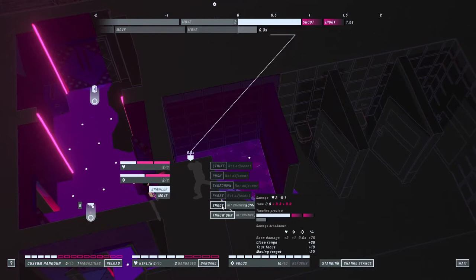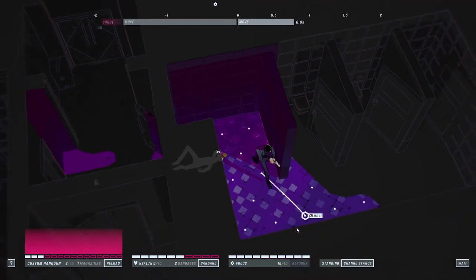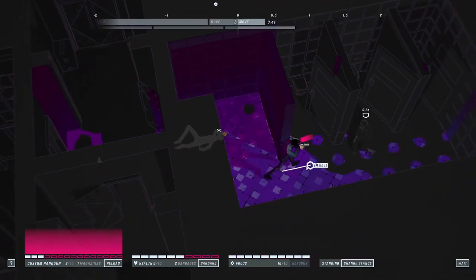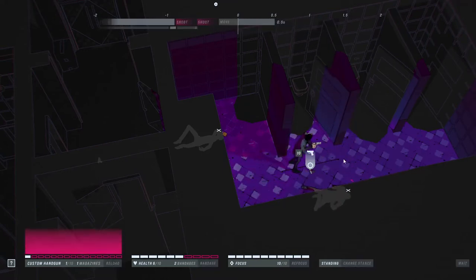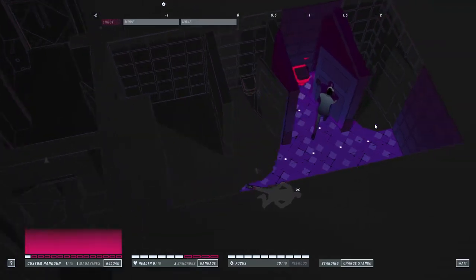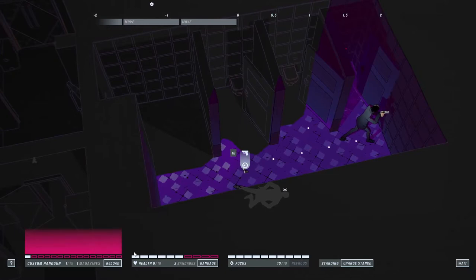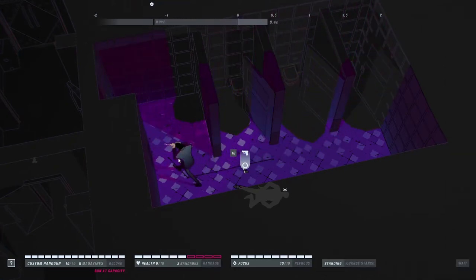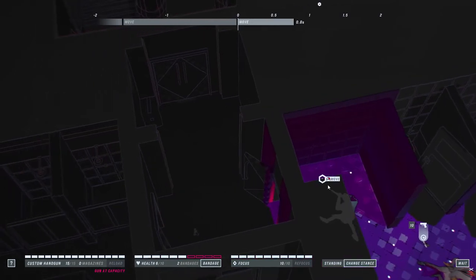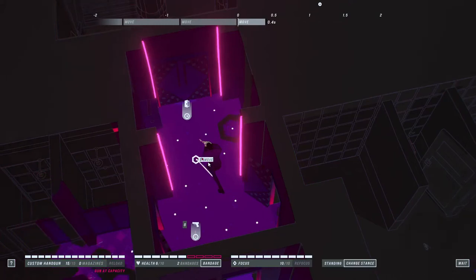There's a guy right there. We weren't close enough to do the parry straight away - we could have waited. Shoot straight away. There we go, he didn't spot us. Nothing in the toilets. That is a full gun there - I think we're going to take a reload. It's generally two shots to take somebody out, so that was one wasted, but that's fine. This is still 15 over 10, so much better. Plenty of time to get more guns.